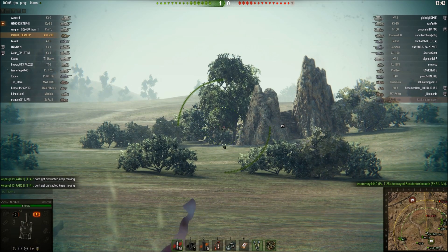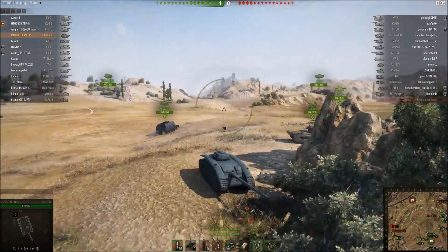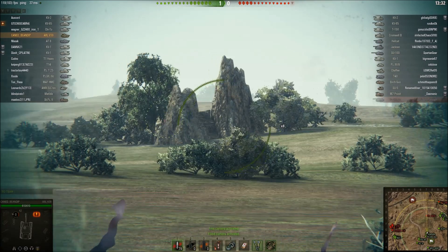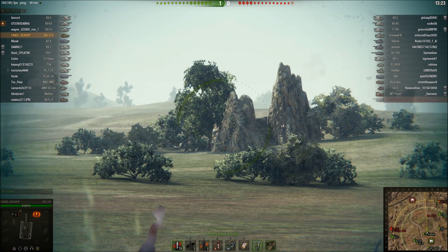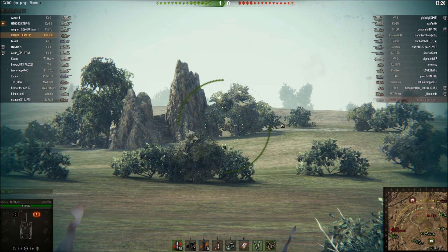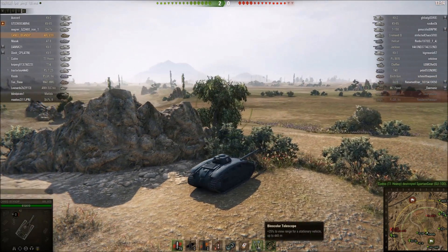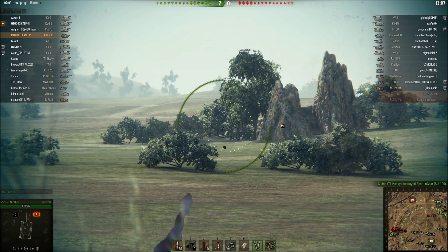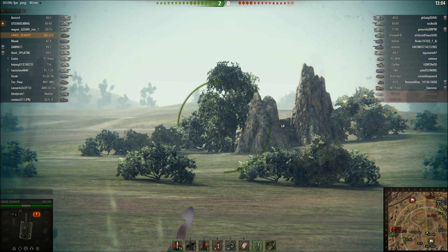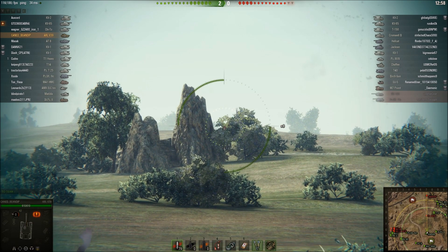He's the KV-85, top tier heavy tank, behind me sniping where the tank destroyers are supposed to be. This is the free camera — I look around and see he's gone, like okay. I'm using binocular telescope, camouflage net, and the repair kit — the thing that helps you repair your modules faster. He finally moves over there.